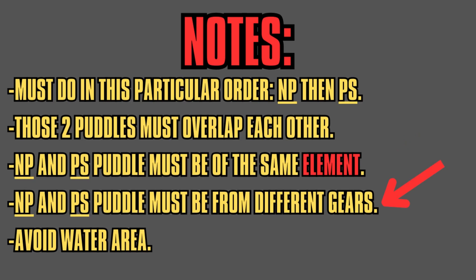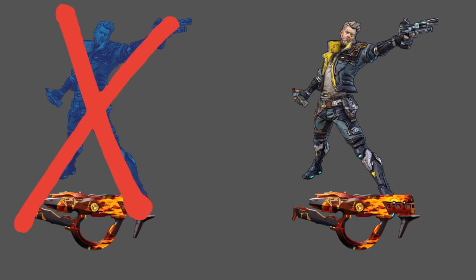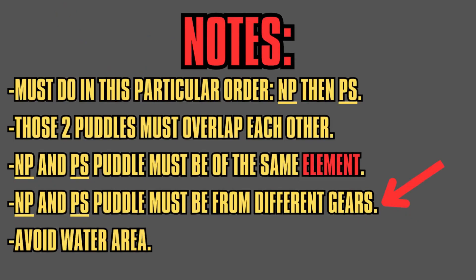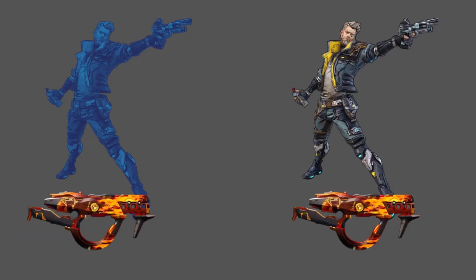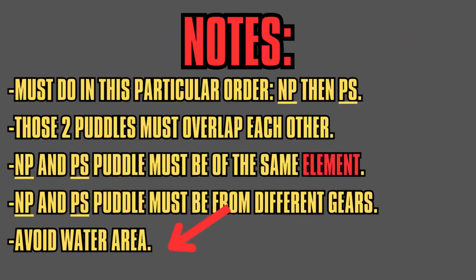Both PS puddle and NP puddle cannot come from the same type of gear. So for example, when I'm using Zane Clone, if I give the clone an Ember Perch as an NP puddle and then I use my Ember Perch as my PS puddle, that wouldn't work for whatever reason. I still don't know why this is happening. So make sure your NP puddle and PS puddle come from different gear. Instead of giving the clone the Ember Perch, you could give it the Doc Hina Miracle Bomb, and that would work perfectly fine. Also, avoid any water area because puddles cannot spawn on water, so try to lure enemies onto land before performing puddle merging.